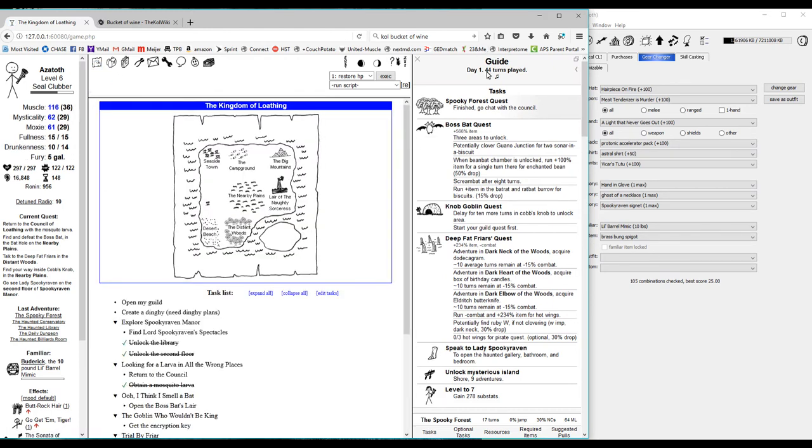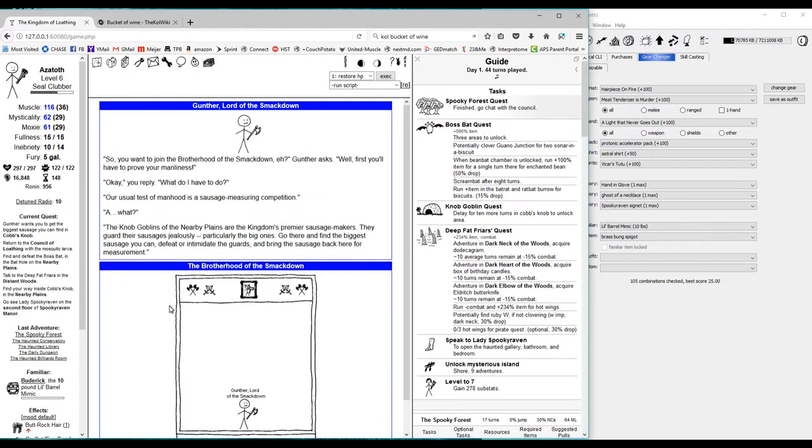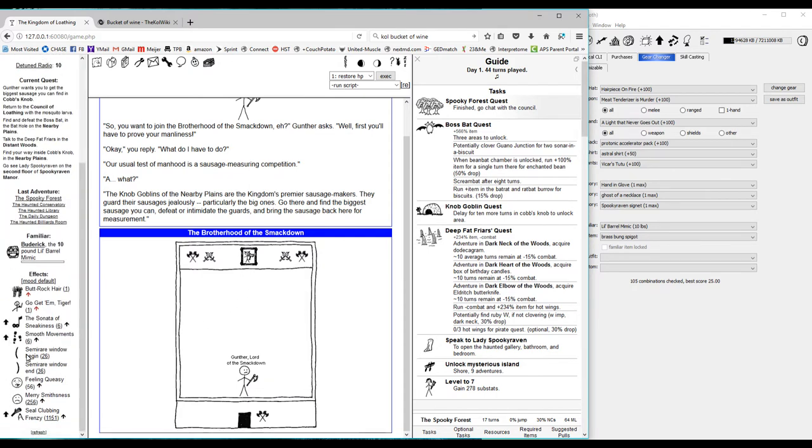Keep track of how many turns you're at. Once you get to 70 turns, your first semi-rare window is coming up. What I like to do as a Seal Clubber is combine that with the Knob Goblin quest and unlocking the guild. We don't actually really need to unlock the guild that badly — the main reason is for the free seal fights which we'll use to help level up. Mafia will keep track with a counter showing 26 adventures until that window opens.